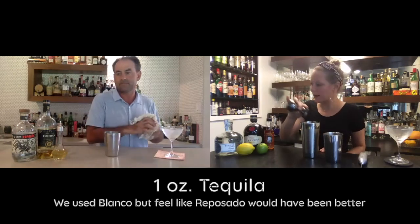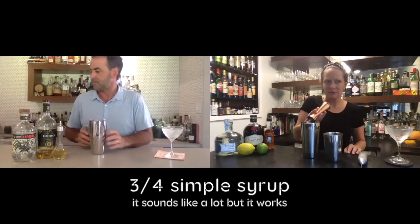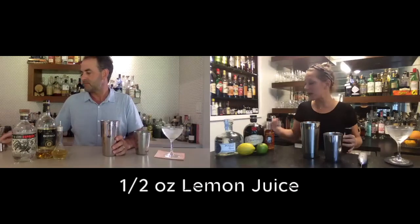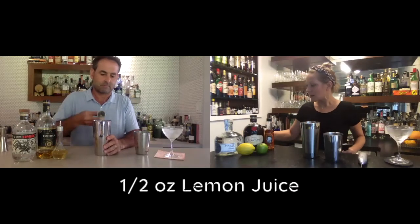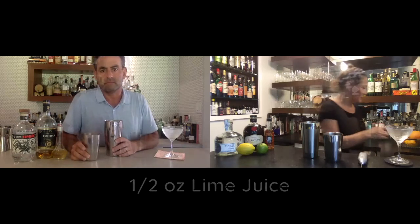So we have one ounce of blanco tequila and one ounce of aged rum. I've been experimenting with aged rums for the last six to nine months and I've yet to have one that's bad, and I've yet to spend over $50 on one. There are quite a few in the $35 to $50 range that are really good, especially for mixing — I wouldn't go over the top with an aged rum for a mixed drink.